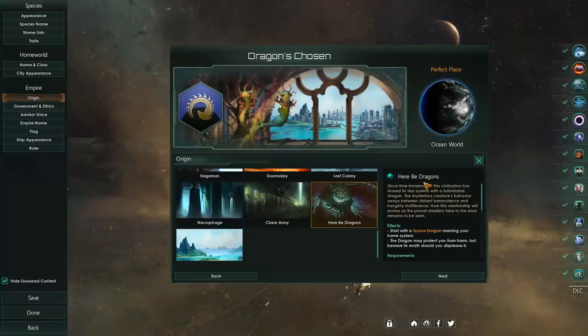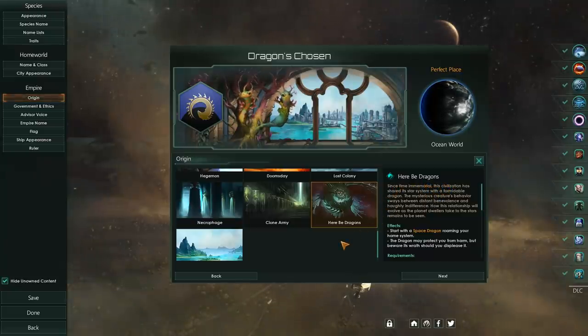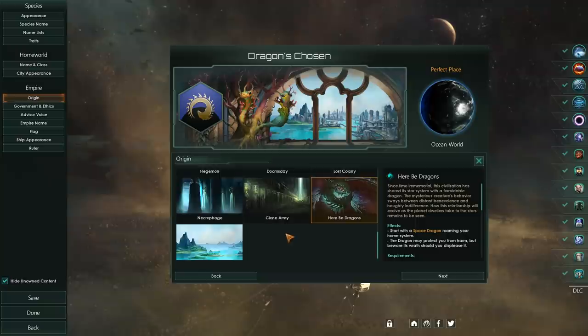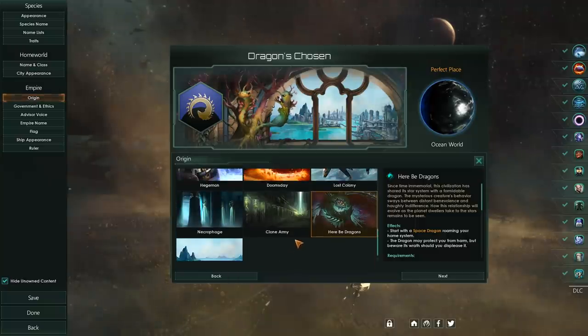Greetings, sir and sirrettes, and welcome back to Stellaris with me, Alathrix, and of course, welcome to Here Be Dragons. In today's video, we're going to be testing out the brand new Origin which has been added in the Aquatics Portrait DLC, and we're going to be seeing just how good it is. I will be playing this completely blind, recording this very soon after the release of the game, straight after recording the other Origin, the Ocean Paradise.